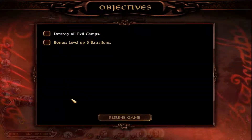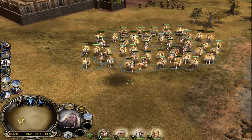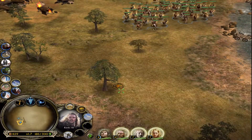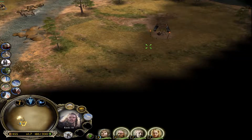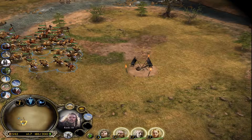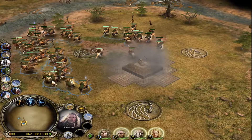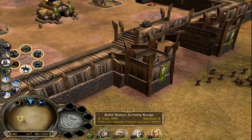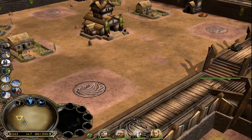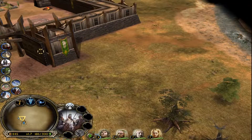What are our bonus objectives? Level up five battalions. That'd be a lot easier if we had low-level battalions, but most of these guys are pretty high-level actually. Here's a perfect outpost where we can decommission those archers. There we go — we'll get that up and going.